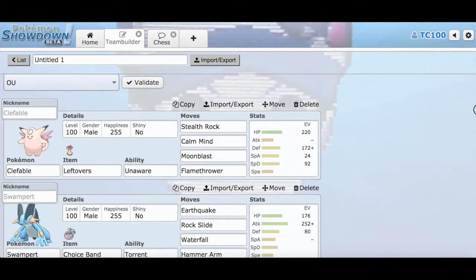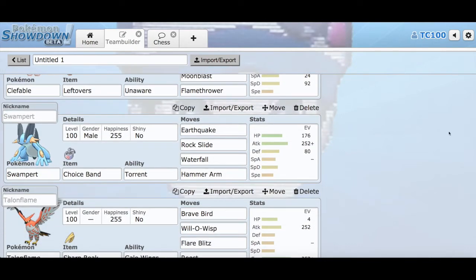My second Pokemon is Swampert, the mascot of my team. Swampert is Choice Band this week with the ability Torrent. He's got Earthquake, Rock Slide, Waterfall, and Hammer Arm. I gave it max physical attack in Adamant nature, and 176 in HP, 80 in defense. I could not invest in speed at all — I would do it if it was a Mega Swampert, but I can't Mega Evolve Swampert. I already have a Mega on this team. Choice Band Swampert hits really hard, so this is going to be good.